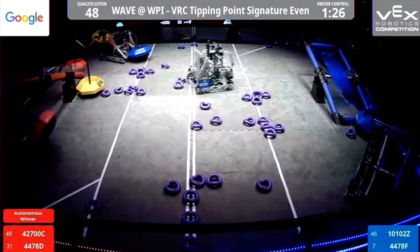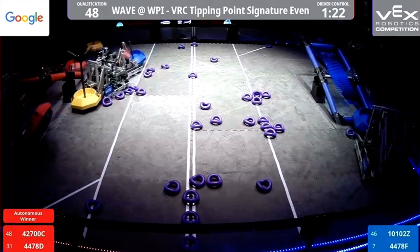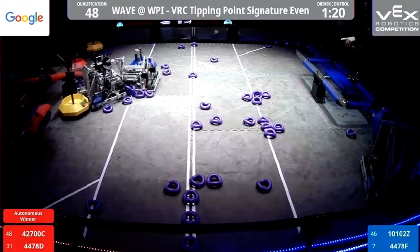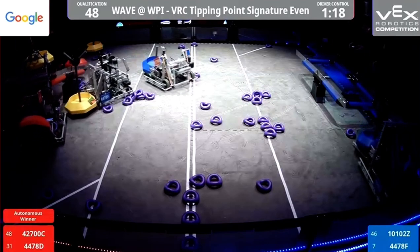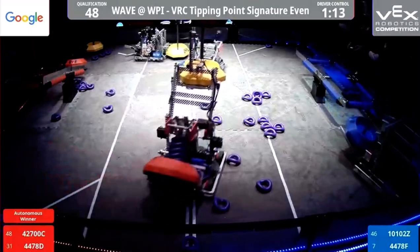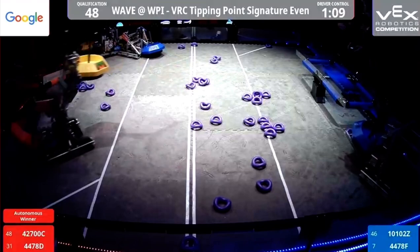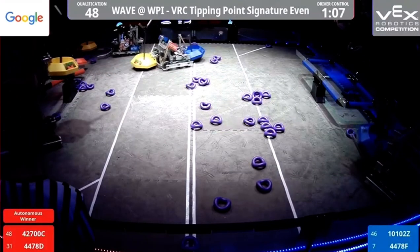4270C grabs two goals right from underneath the nose of 4478 Foxtrot. Meanwhile, 4478 Delta has two goals — the really tall one and their alliance goal, which is full of rings.